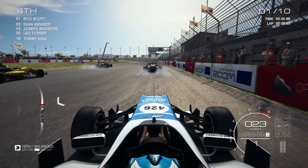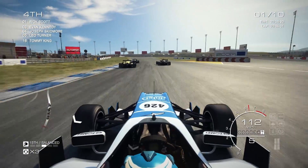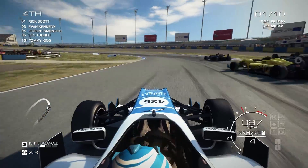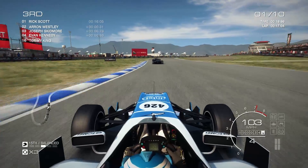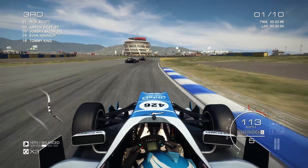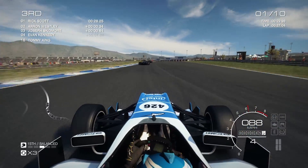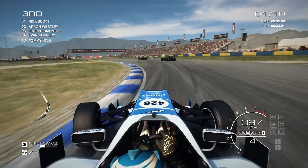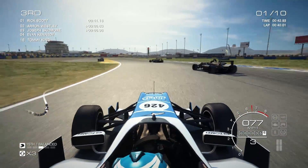Here we go. We really want to beat both Ravenwest cars, but mostly Westley, because he is currently in second place, one point behind us. We dive up the inside of the kicker car and we are back where we were before — onto the tail of the two Ravenwest cars. Rick Scott is currently leading, so as long as we can get past Westley, I will be happy. Rick Scott is a little bit behind us in the championship, not as close as Westley is.